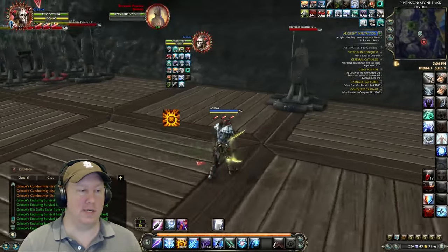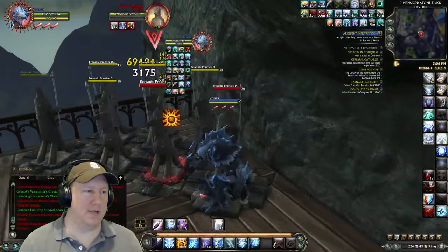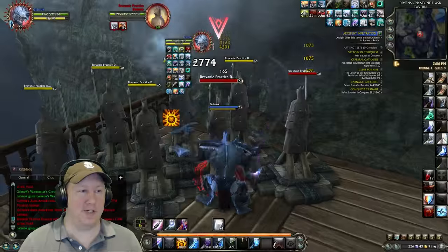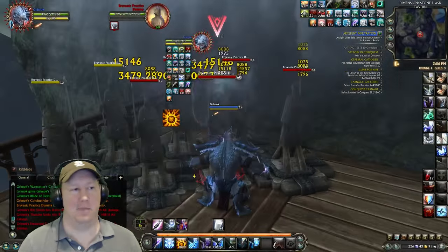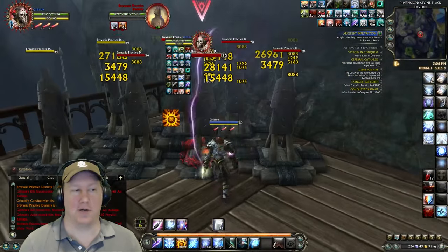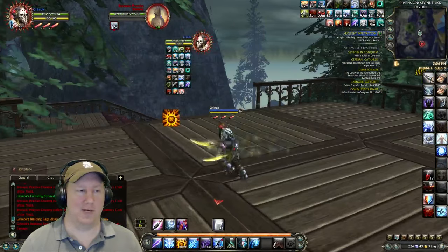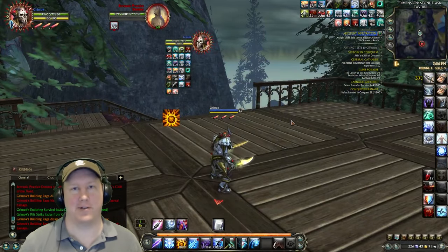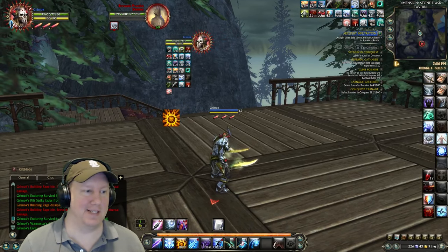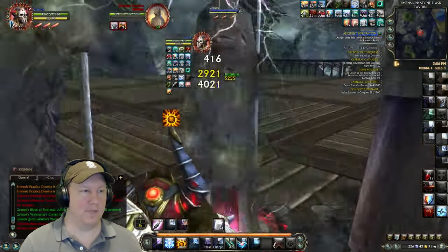For AOE, get right on top of the targets and use the AOE attacks — you can see it hitting multiple people. The AOE finisher will also cast abilities hitting everyone. Make sure you're right on the targets because this is a melee build. Rift Storm, for instance, won't hit if you're not on top of them, so play this as the melee build it's meant to be.